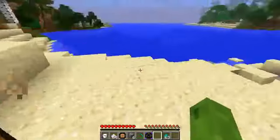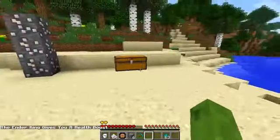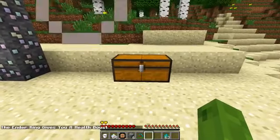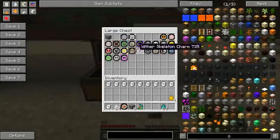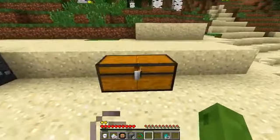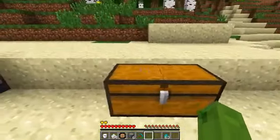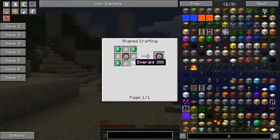We've got an enderman charm - that gives you a health boost, so you get the absorption with two golden hearts at the top. To make these: the iron golem is surrounded in iron, the enderman is surrounded in ender pearls, and the villager is surrounded in emeralds. You could probably guess half the time how they're going to be made.